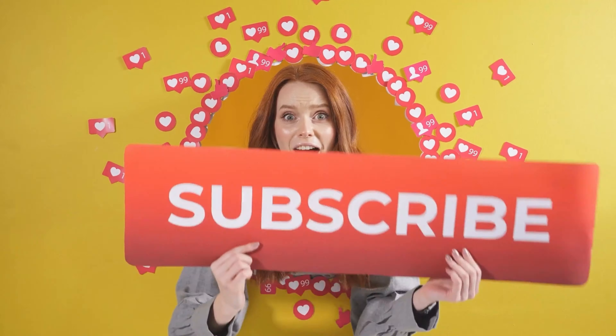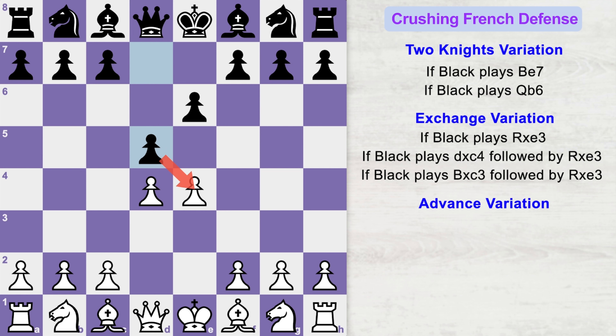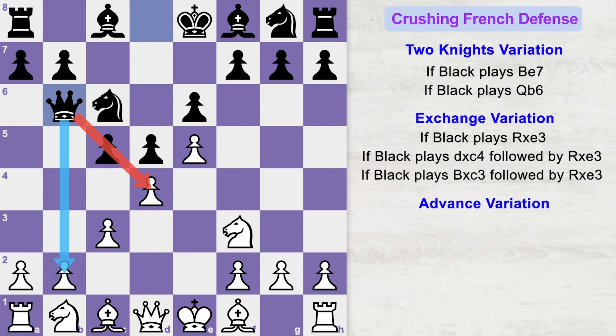If you learned something new, do subscribe to my channel. Now let's see how to crush the French defense in the advanced variation. The game starts with e4, e6, d4, d5, and now we advance the e4 pawn to e5. This makes black's life uncomfortable because he cannot develop his knight normally. He doesn't like this e5 move, so he will attack your center with c5. You protect with c3, he attacks with knight to c6, you play knight to f3, then queen to b6 attacking the center and eyeing the b2 pawn. Here you play bishop to d3.